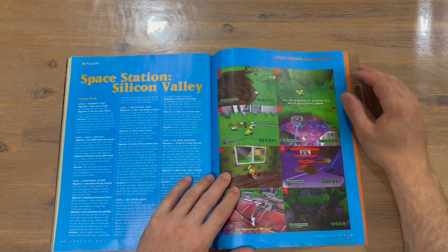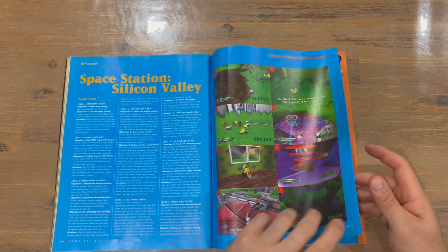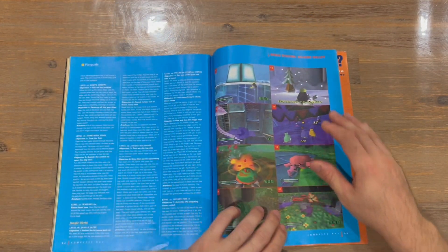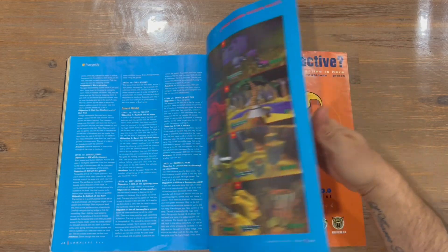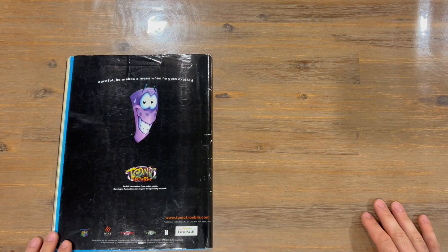And probably the final game, we're looking at Space Station Silicon Valley. Again, nice images captured, run through all the levels and objectives for those levels, also numbered so you know where to look. And that's going to conclude the magazine guys.